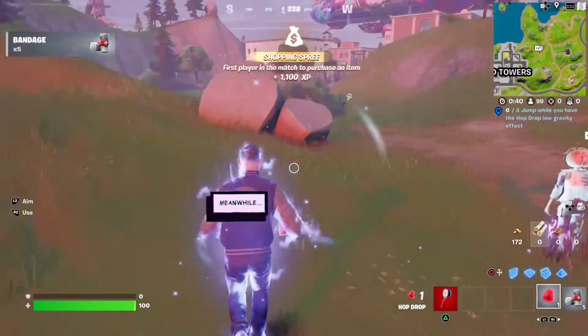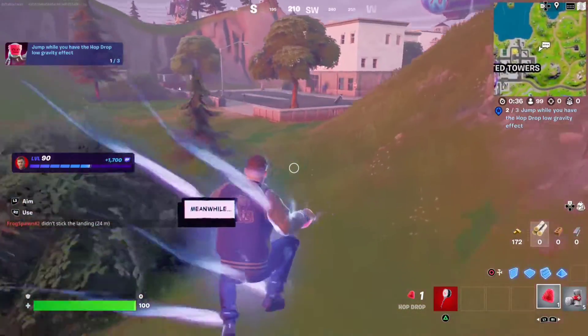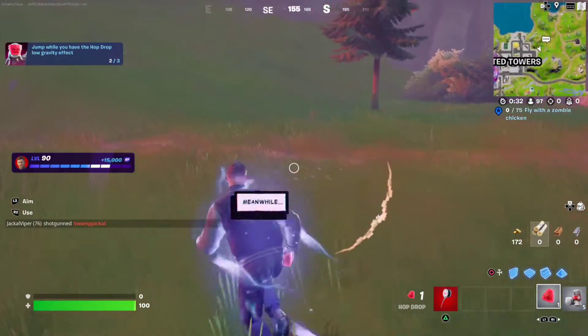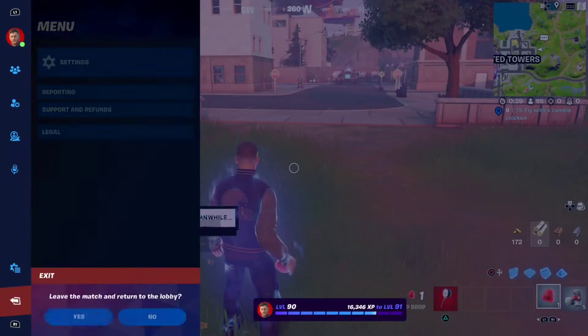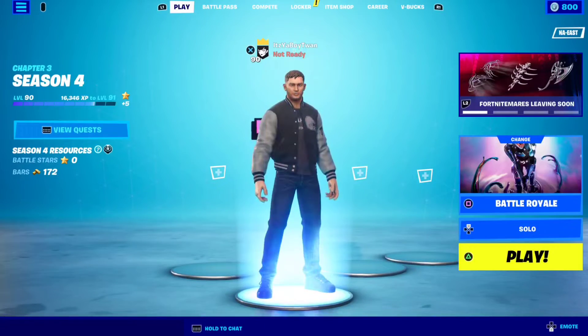So we want to jump — as you see right there, two and then three. And as you see, we completed the quest, we got fifteen thousand XP. I'm moving quick because I don't want to let that dude get a free kill on me — I didn't have a gun. But that's how you do it.